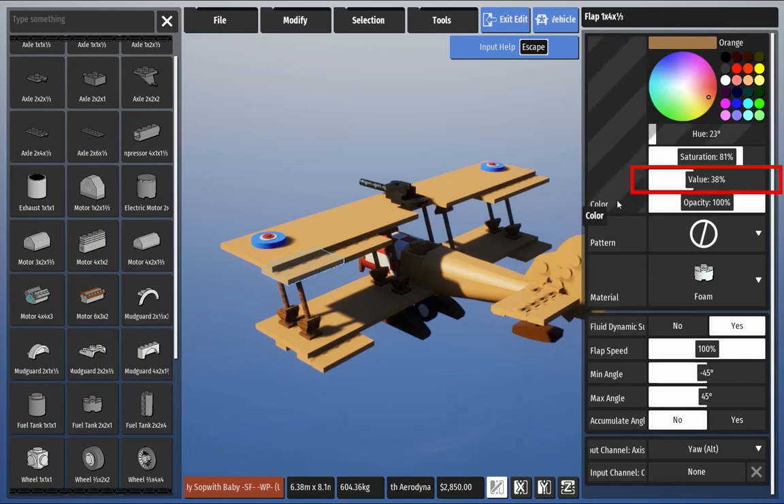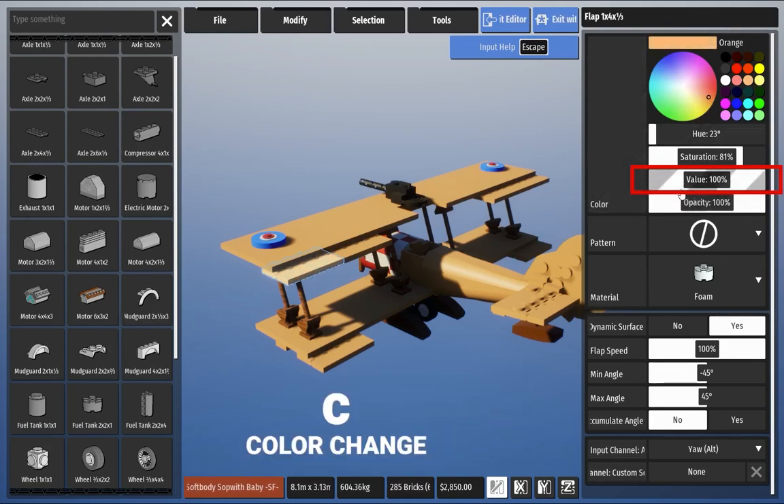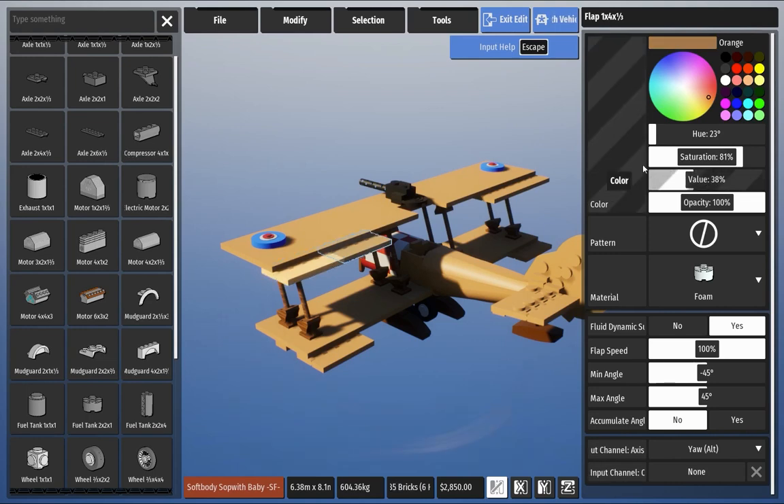If you want to change the color, click C. If you want to change the materials, click X.